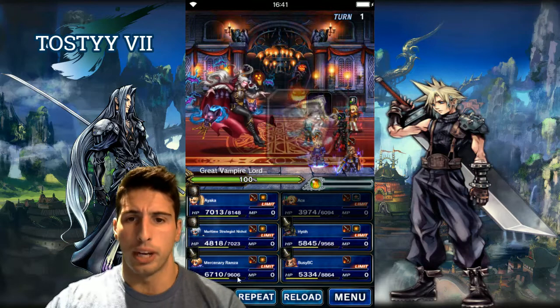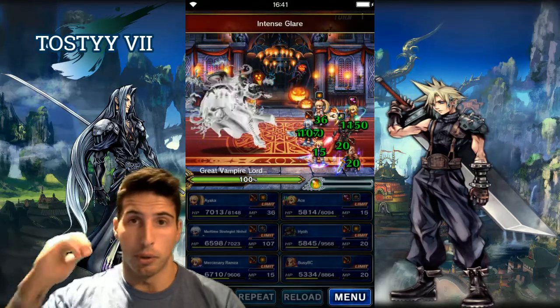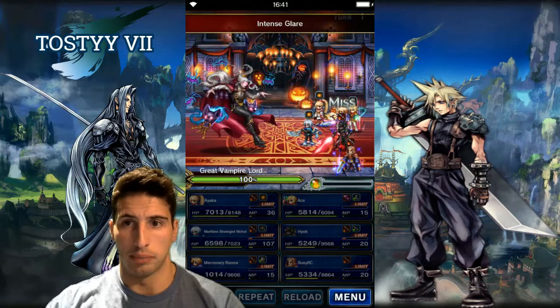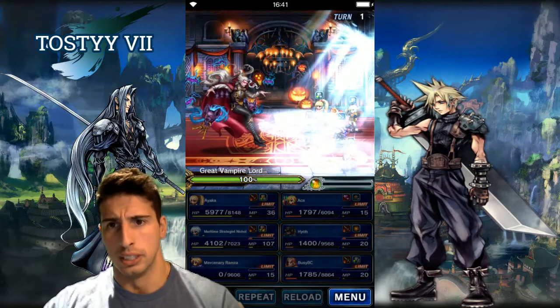That doesn't matter. All we have to do on this turn is defend with everybody and hopefully your party can survive that attack. Ramza died, which is not that great, but on the next turn he's gonna do insta-death on the highest attacking unit of your party.